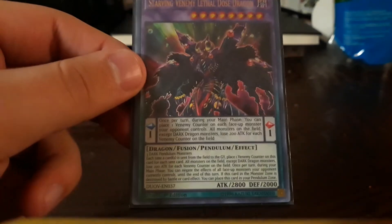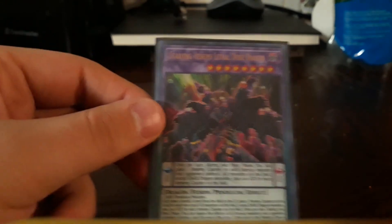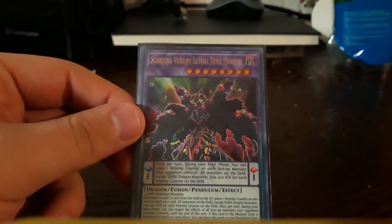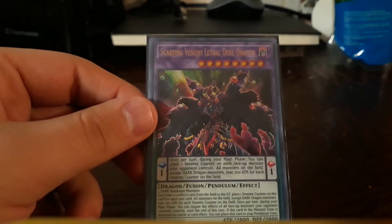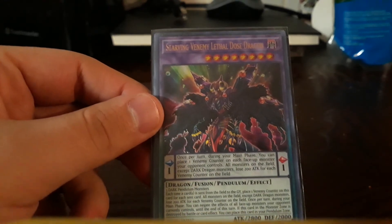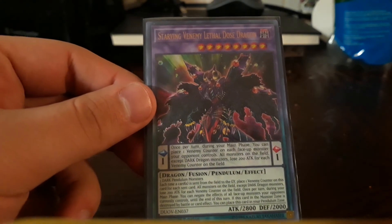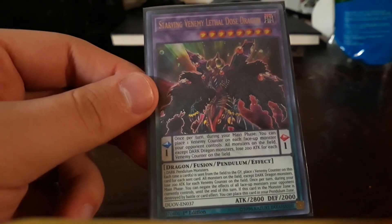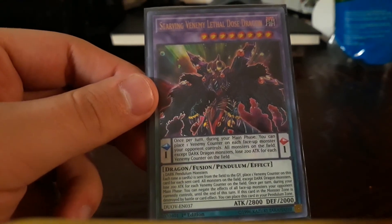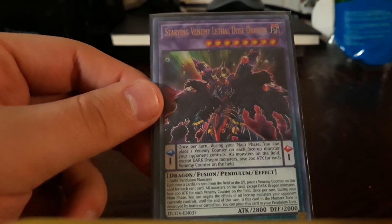Because for this card you need three dark pendulum monsters. But because of that, its effect is better than Starving Venom Odd Eyes — each time a card is sent from the field to the grave, place one Venom counter for each card sent, and all monsters except dark dragons lose 200 attack for each Venom counter.